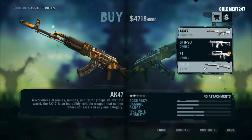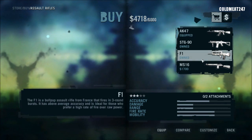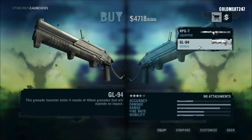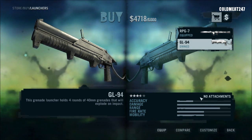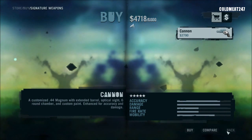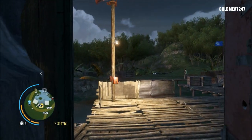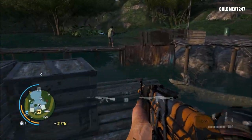New assault rifle — F1. Still not better than the AK in damage. Launcher — I have the grenade launcher now. This is cool. I don't know if we're going to use it, but we might go hunting bears, and bears are a bitch to kill, really. So we might actually be using that. I have more signature weapons now. I'm full. Let's get out of here. I got the bullets — that's for sure.